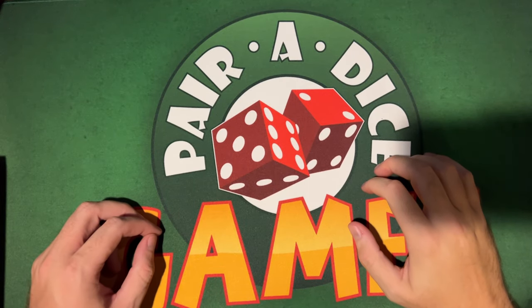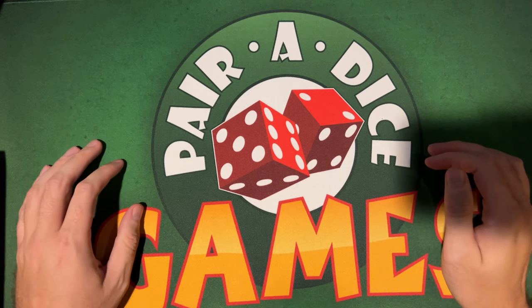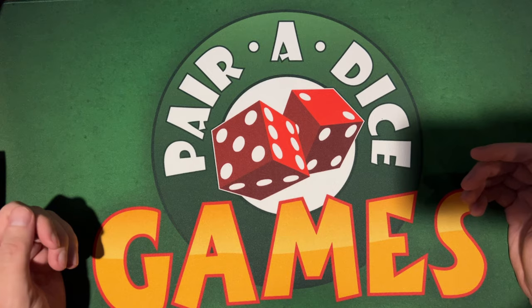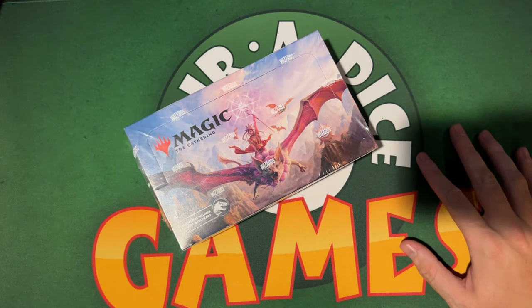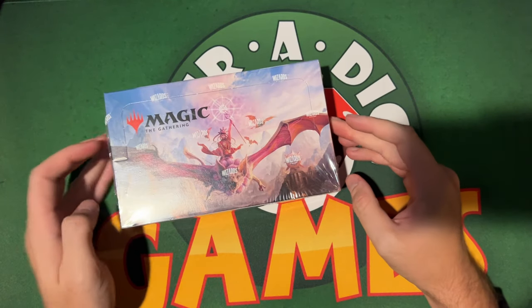Hey, what's up guys, welcome back to Guys at Magic. This is Hunter and Shane. We are back this time doing a box opening thanks to our friends at Paradise Games. We got a playmat from them — it's beautiful. We were given the opportunity to open one of these early: the Lost Caverns of Ixalan set boosters.